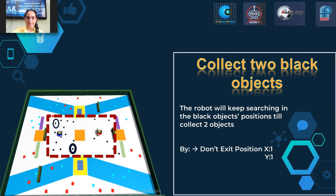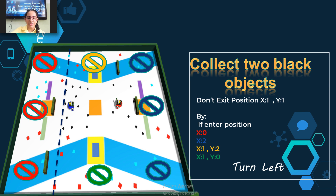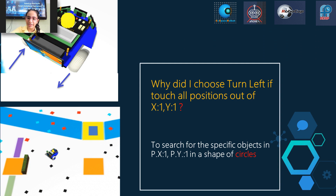Collect two black objects. The robot will keep searching in the black object's position to collect two black objects. Don't exit position x1, y1. If entering position x0, y2 or x1, y2 or x1, y0, turn left. This allows the robot to search for specific objects in position x1, y1 in a circular pattern.